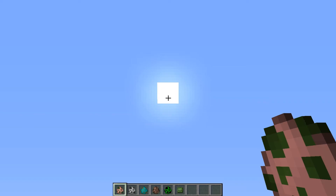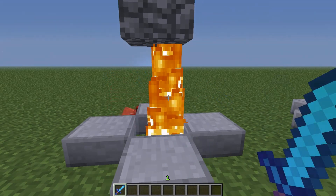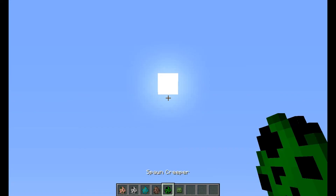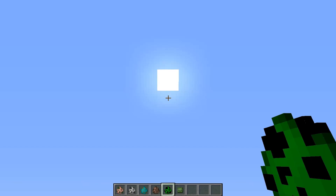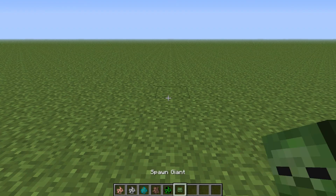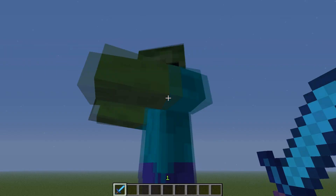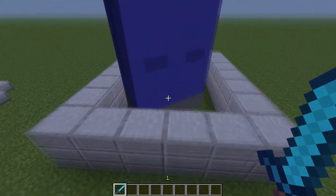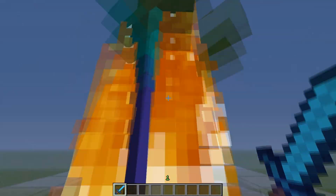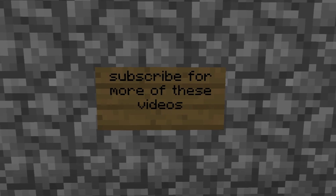The first one: a zombie pigman. The second one: a skeleton. The third one: a zombie. The fourth one: a villager. The fifth one: a creeper. The sixth one: a giant — this doesn't actually spawn the giant naturally, but this does. Subscribe for more videos like this.